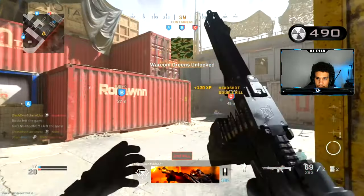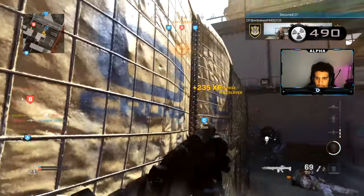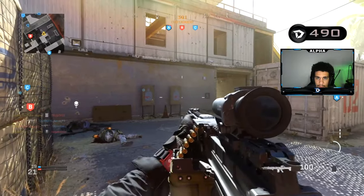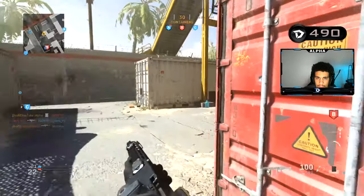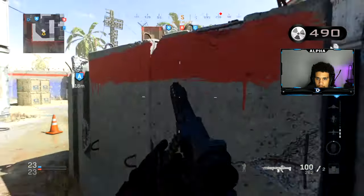Easy headshot — there we go. Reload, reload, reload. Where are these rules? A flag? Let's go. Double jump.